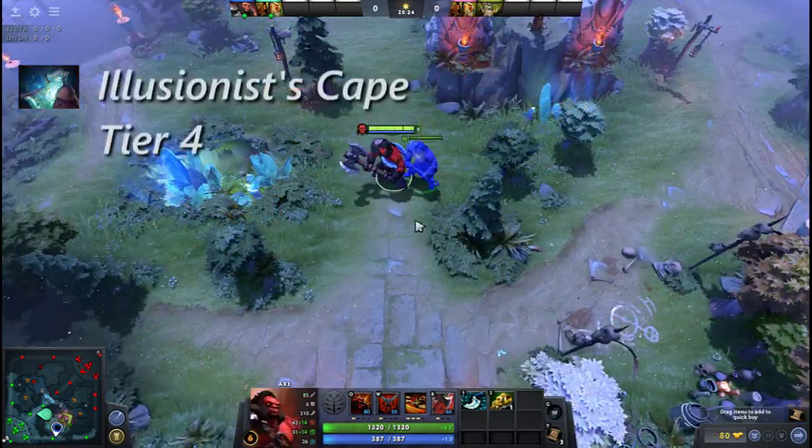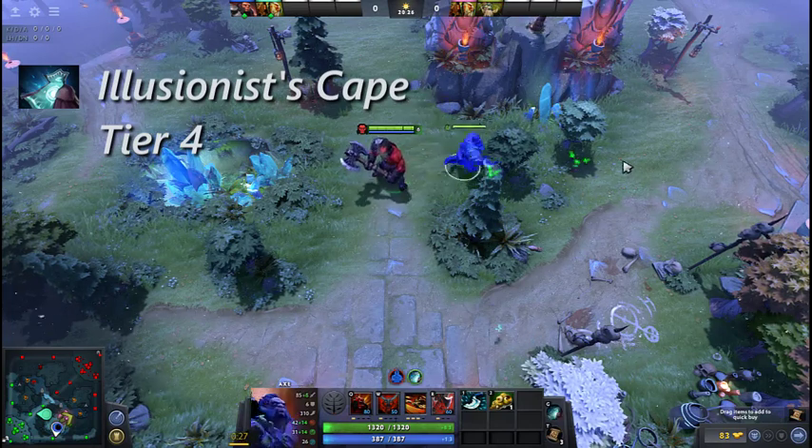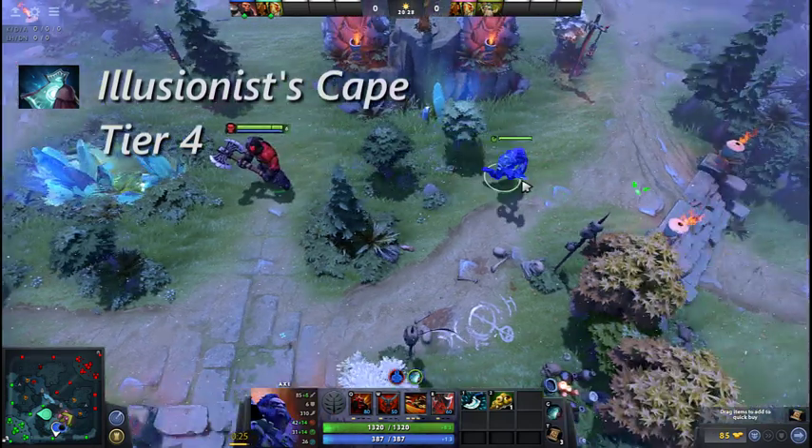Illusionist's Cape creates an illusion of the user, as well as passively increasing the damage of all illusions and units under the player's control.